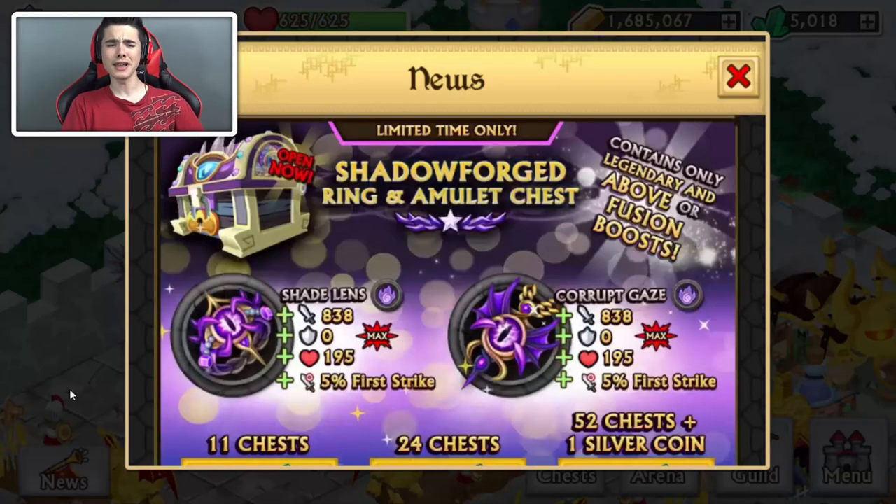What's up guys, Steven Gibba here and welcome back to another video. Today we'll be opening some limited time only Shadow Forge Rings and Nebula Chests. These contain only legendary and above or fusion boosts, so you're not gonna be getting ultra rare rings and amulets, which is absolutely amazing.